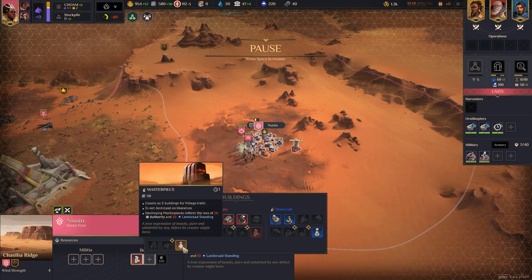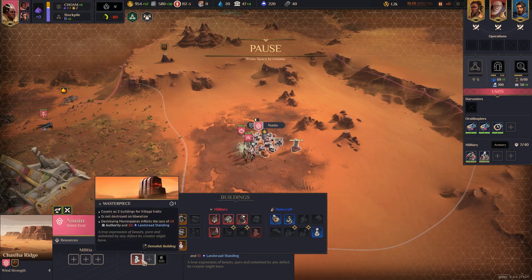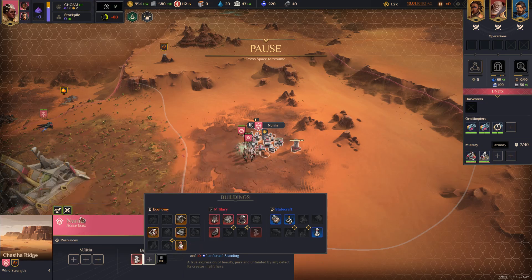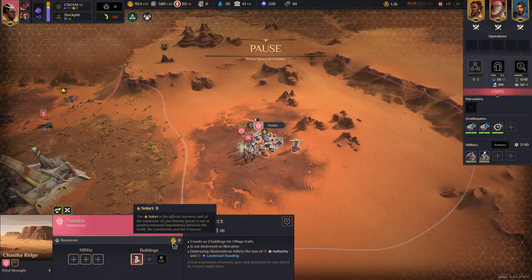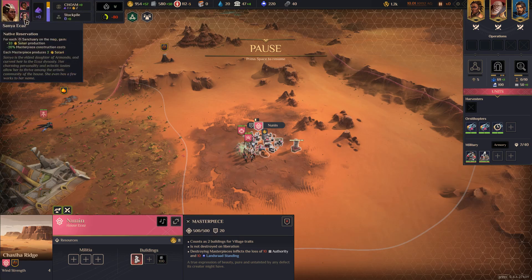The masterpiece itself will double the interactions with the village traits for that type of building. For example, this one says we get plus 3 Solari from any military building — the masterpiece will double that interaction, giving plus 6. It says plus 8 here, but some of that is coming from my councillor.